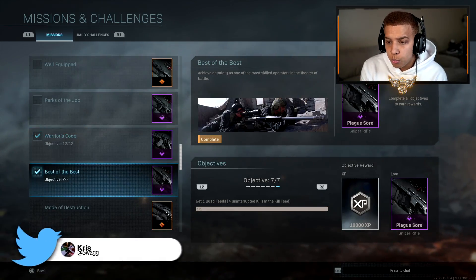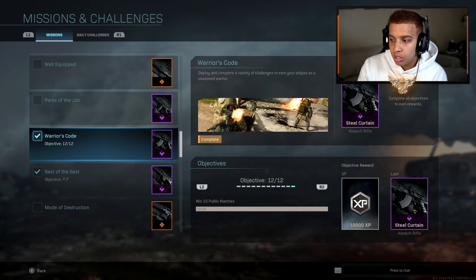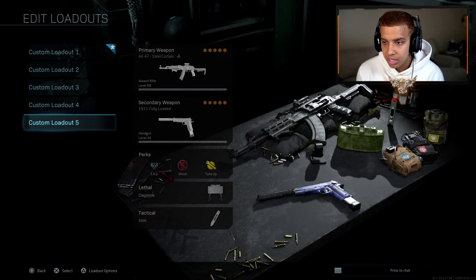If you go to your missions, there's a lot of different ones you can actually do, but I did the Warrior's Code, which is where you unlock the assault rifle. You get the reward for the Steel Curtain.